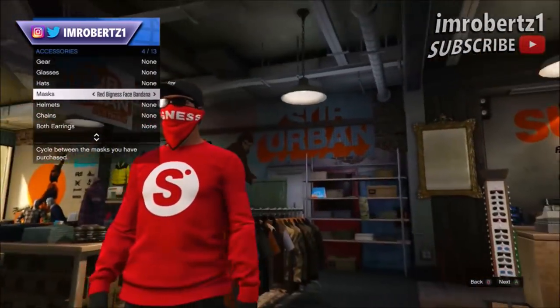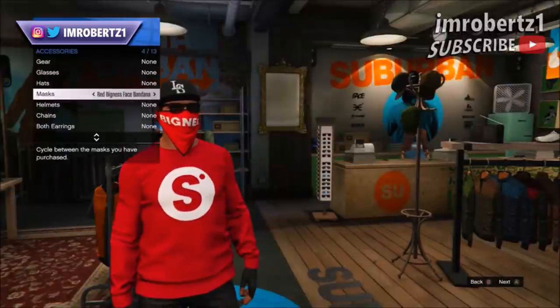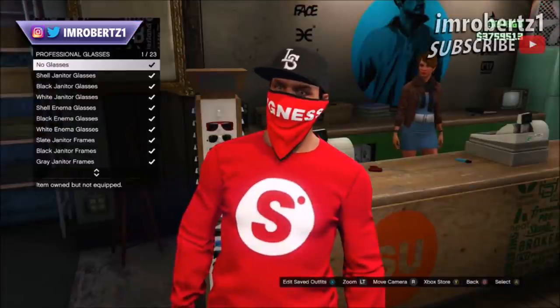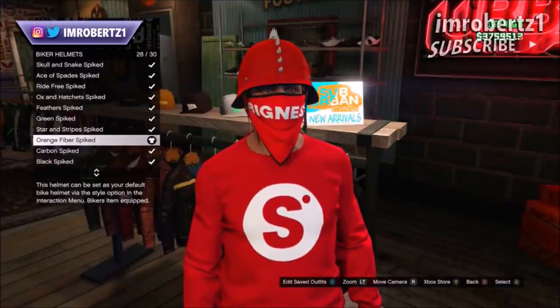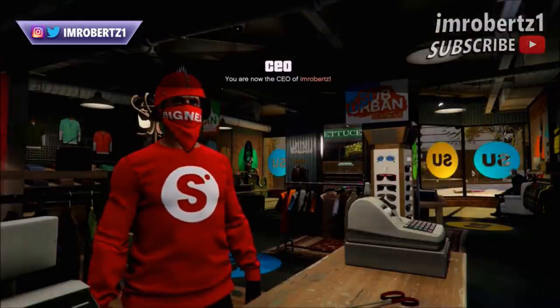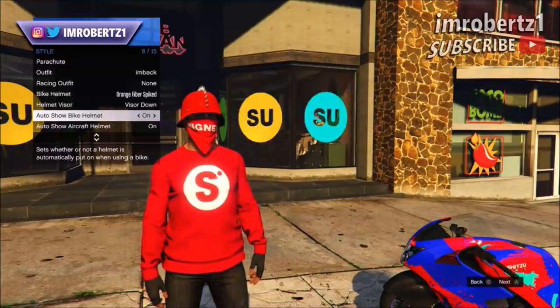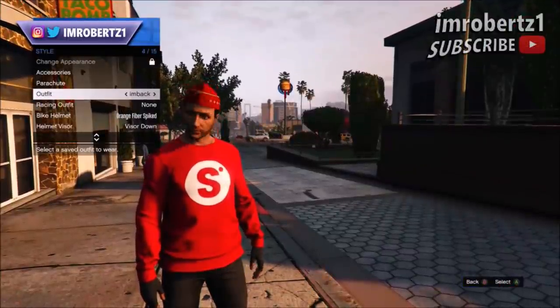Now for the next glitch. The first thing you need to do is pick the bandana mask you want with the different hat, glasses and scarf. Now remove the glasses. Now pick any biker dome helmet. Now save the outfit then register as CEO. Now have auto show bike helmet on. Now go to style and scroll to the outfit with the bandana mask.